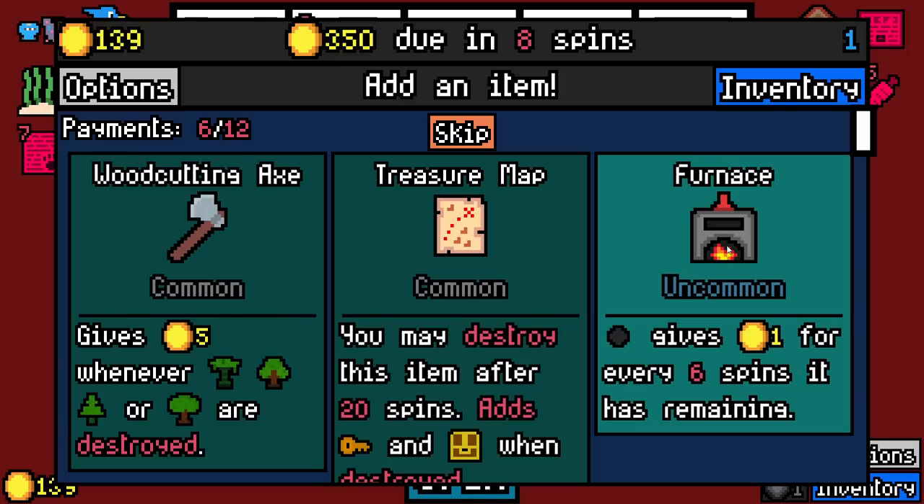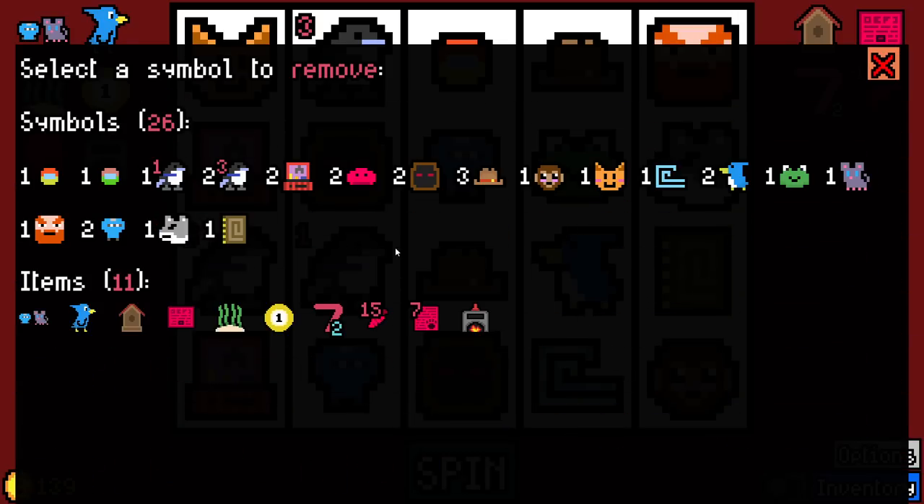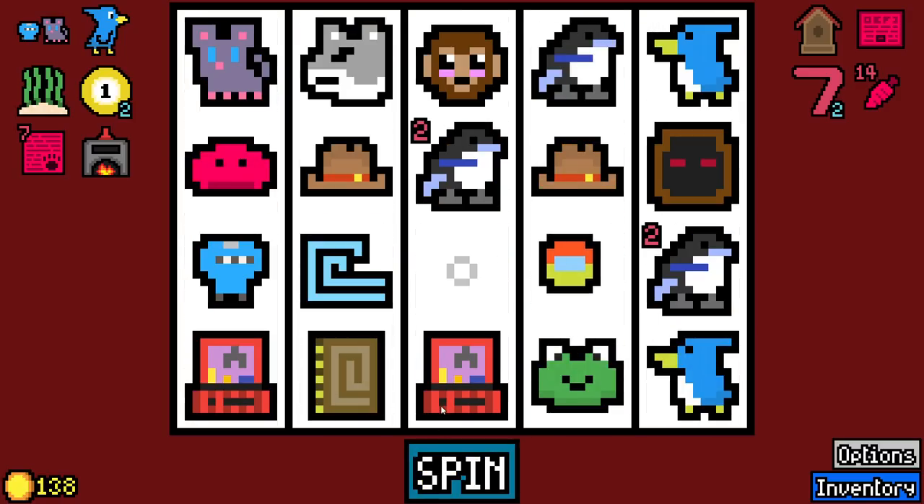We have so much stuff — a couple of these are going to get destroyed. We have two of those, so we have four things that are going to be removed — it's not as bad as it looks. We should maybe pivot out of even caring about cultists at this point, if we're going to keep the book of mythology.